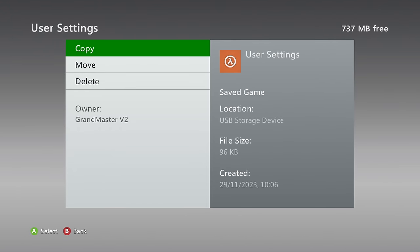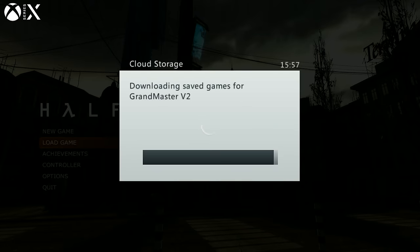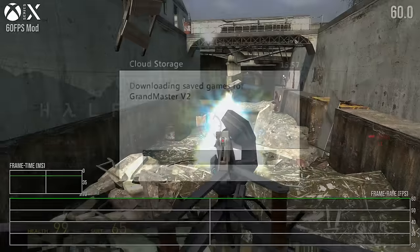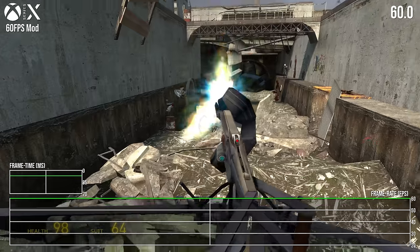It's then a simple matter of transferring the user settings file to cloud storage, and now whenever you access the Orange Box on an Xbox One or Xbox Series console it'll download this modified user settings file. Fundamentally, it works.